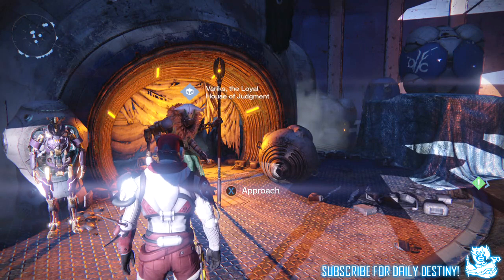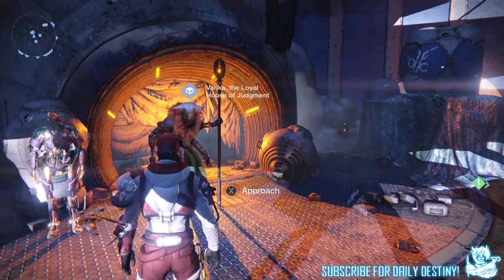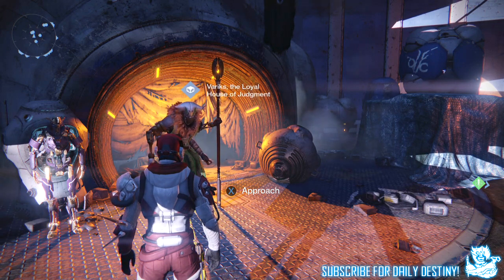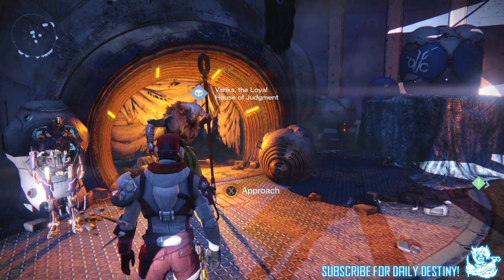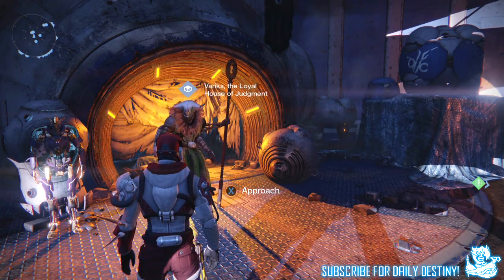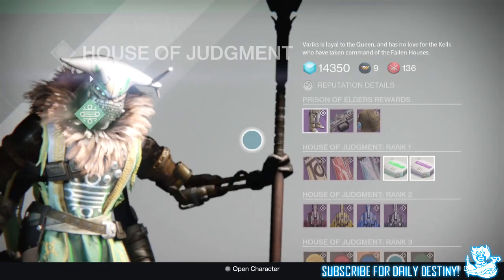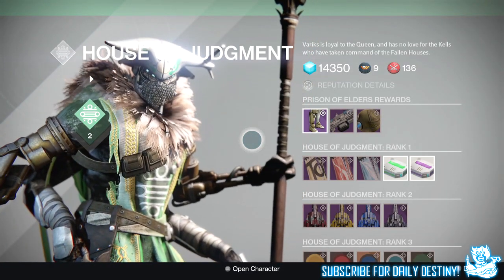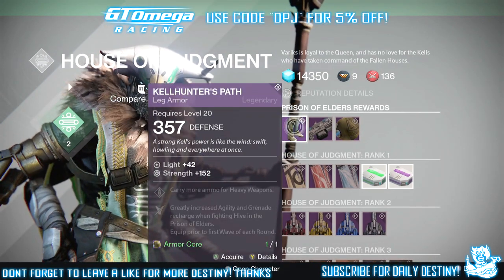I've been saving this armor core from last week hoping he would have the legs this week, and he did. I do have the legs on my Warlock — I got them from a Judgment Chance package — but I haven't had them on my Titan or Hunter. I opened 10 Judgment Chance packages hoping to get this armor and only got one piece. I'll link that video in the description.